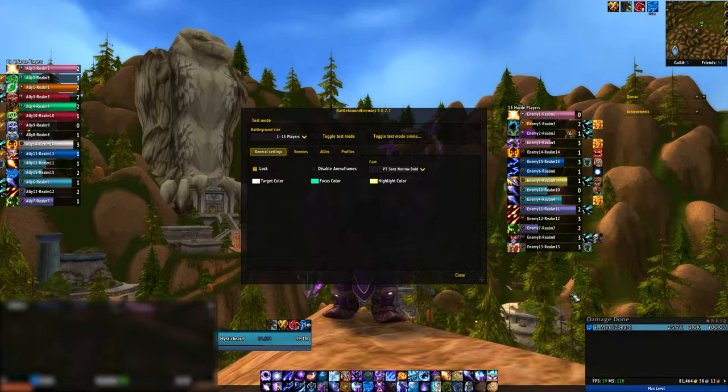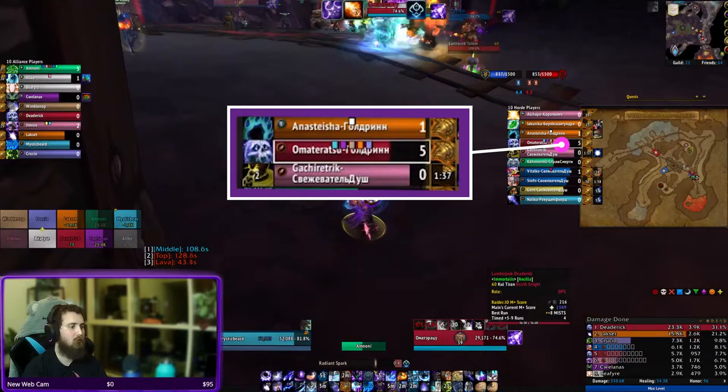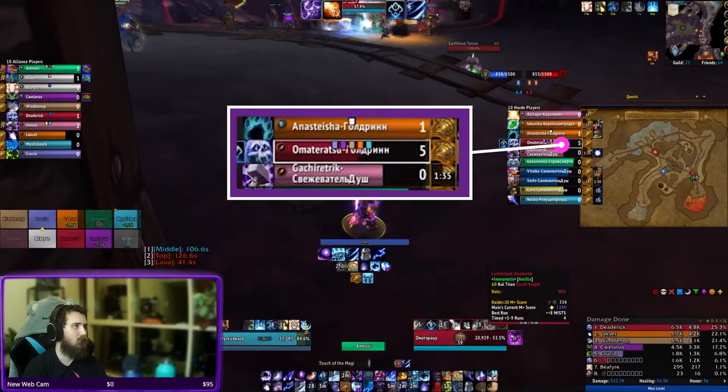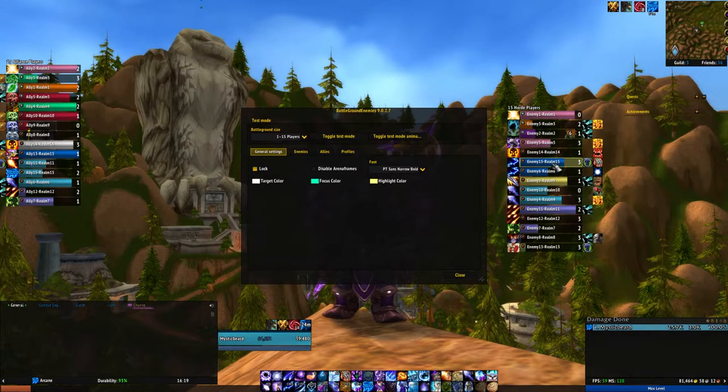The key feature of Battleground Enemies is it allows you to target enemies or allies with this simple UI. When your target caller calls for a target, rather than trying to find them in the midst of combat, you just go to the list and click. In this instance, we'll say the first shaman here is going to be the target — I can just click that and I'll be on target. Everyone's Battleground Enemies list will be the same, so shaman number one for me will be shaman number one for everyone on my team.